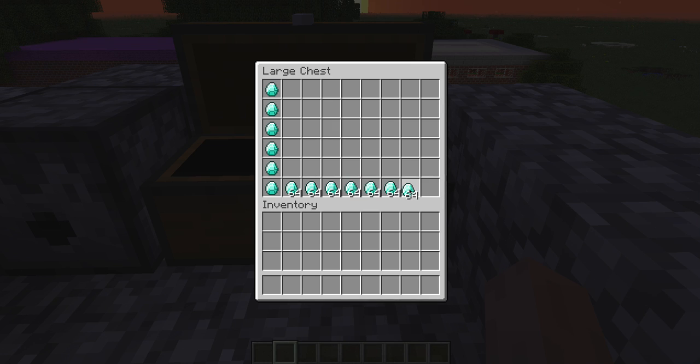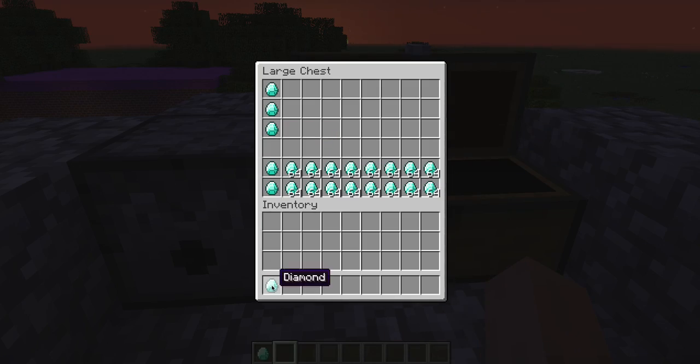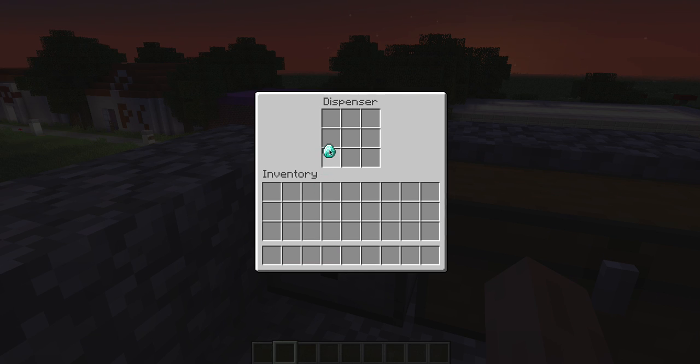That's right — that's how you do it in trackpad mode since a trackpad doesn't have a wheel. It works for dispensers as well, which I just showed you. That's how you do it with both a mouse and a trackpad.